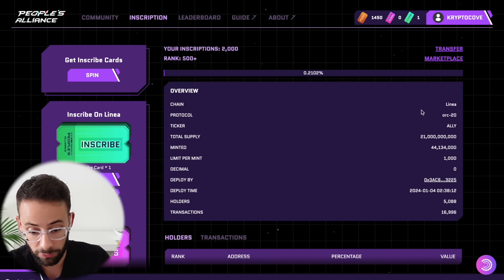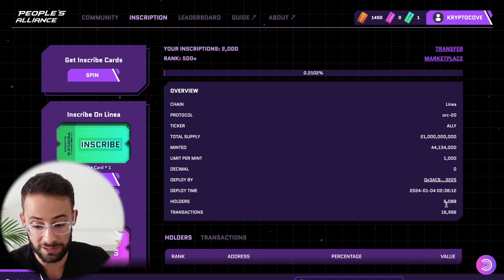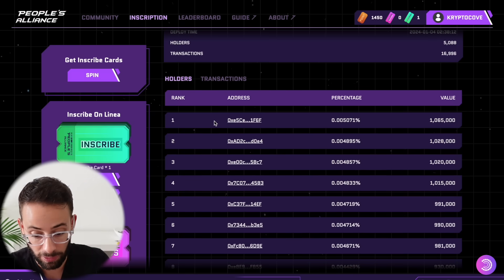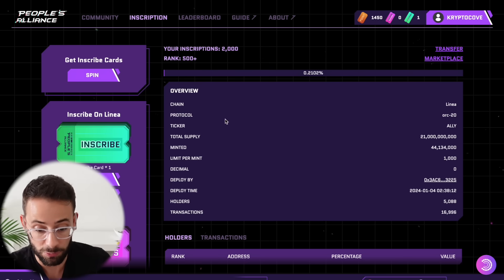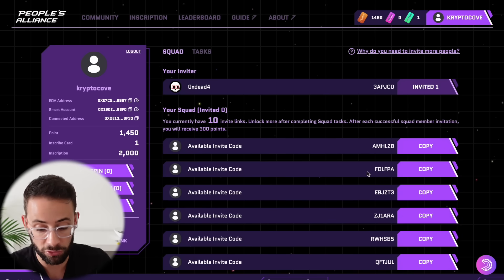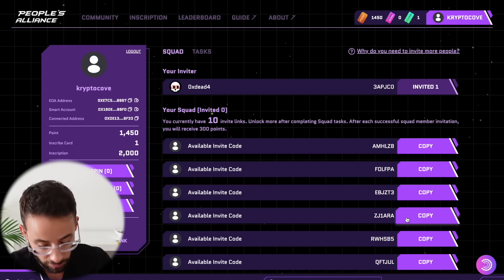That was successful. This page here shows the overview, and you can see the bar is slowly ticking up. There are about 5,000 people that have actually minted these inscriptions so far, and until we get to the total supply cap, it will remain open. Now there is a leaderboard showing that some people have minted millions of these, which is absolutely ridiculous. But if you want to move up the leaderboard, if you hit on the top right hand corner where it says your name from Twitter, you can invite people to join the People's Alliance and join your squad. Collectively, you can earn more points. If I have any invite codes left, they'll be linked down below.